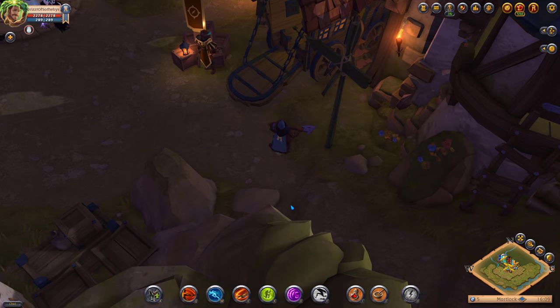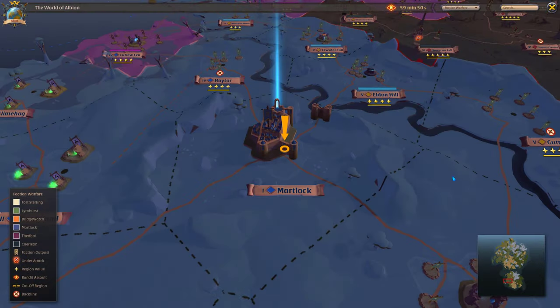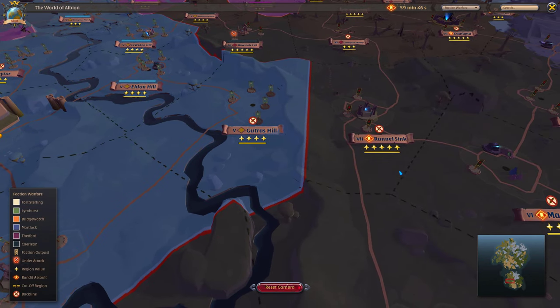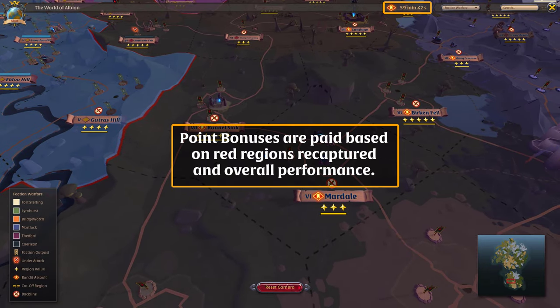From time to time, the Bandit Assault event occurs. When this happens, the Kerleon bandits automatically seize control of all red regions. If your faction wants to control these regions, they'll have to take them back. The event lasts for one hour, and at the end of the event, large point bonuses are paid to everyone who participated based on how many regions they were able to conquer, as well as how well they performed overall.